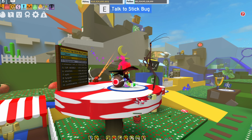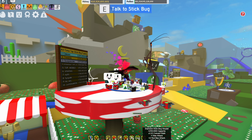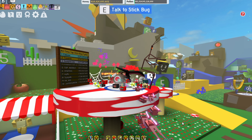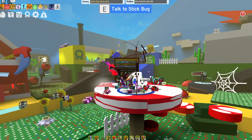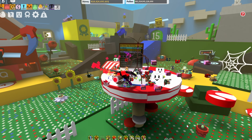Next up is the stick bug amulet. You cannot actually get a Supreme stick bug amulet, but you can get a diamond one. You're going to want plus 1 bee attack, plus 2 red bee attack, red pollen or pollen, and plus 10% bee attack. So, a lot of attack — that'll help you quite a bit.